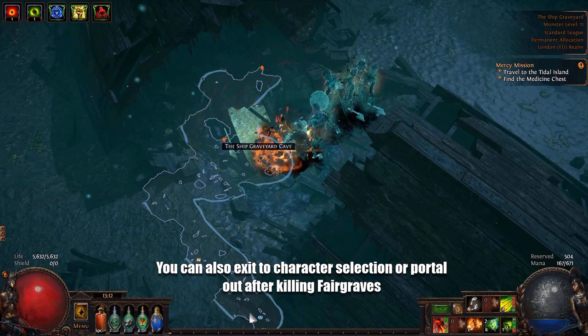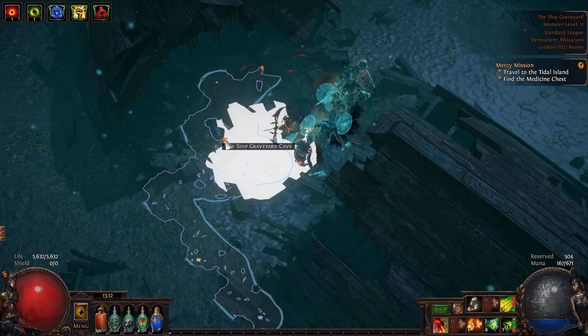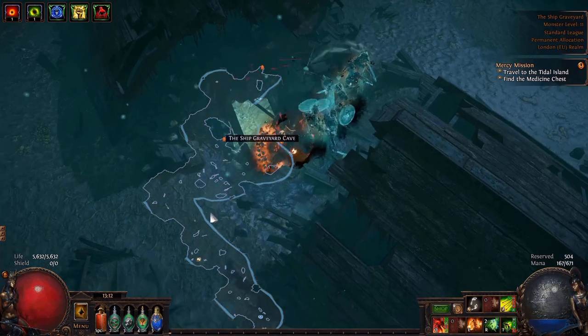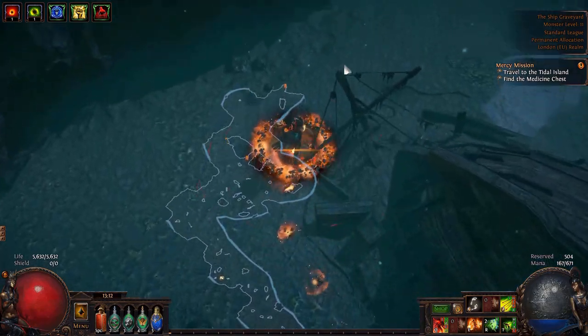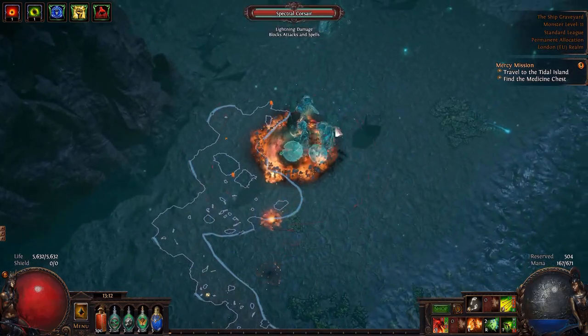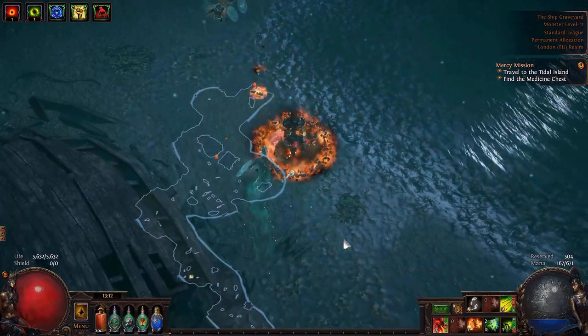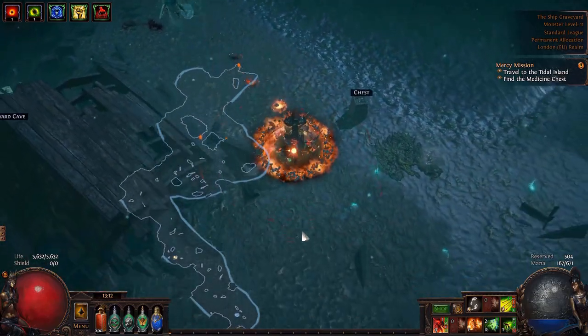Otherwise, what you're going to do is clear it, pop out somewhere here, kill Fairgraves, and have to run all the way back. I've explained the portal drop in my previous video. If you haven't watched that, that's why I'm explaining it. There are a few other portal drops in this video — I'm not going to explain why they're good, I'm just going to show them to you. But that's it for Act 1.